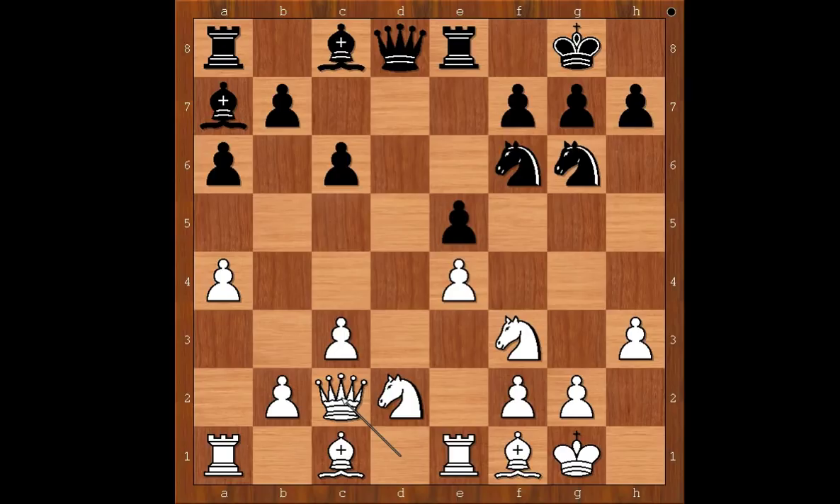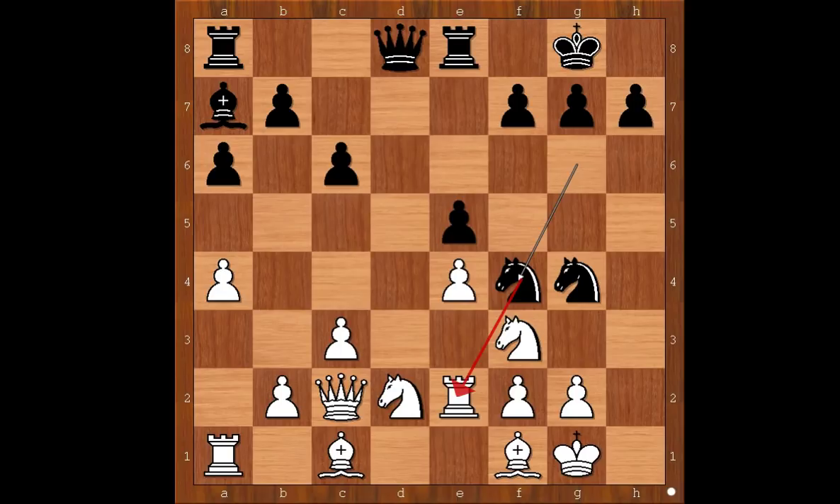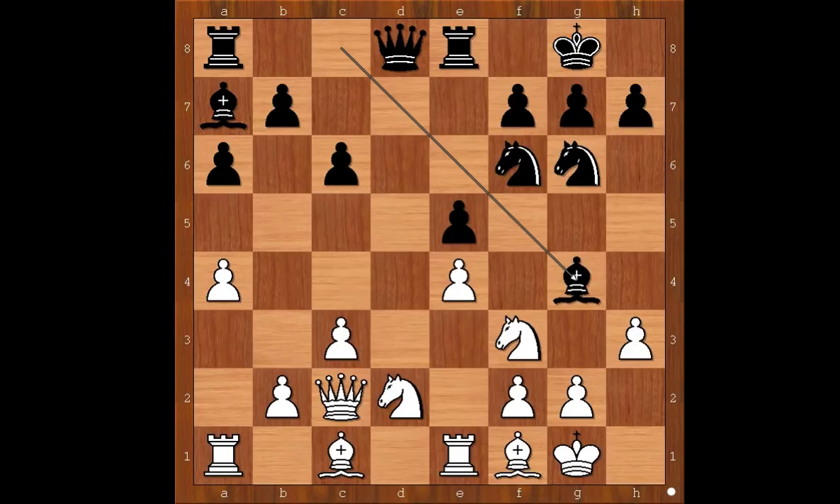What else can Black play? Well, Qc7 is possible. Bxe6 is sensible, and that was a tricky one. Bg4 is a very interesting move. And if hxg4, Nxg4, and after Rxe2, Nf4 with the attack. But probably after Bg4, Wesley So would continue with b4.